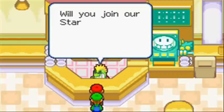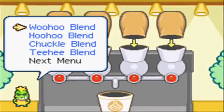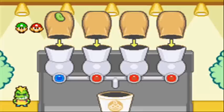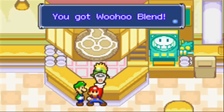All in all, they're pretty easy. We're gonna join this. We also get items here too. So we're gonna make the Woohoo Blend. Since we do have enough to make stuff, let's just do it. Here's the Woohoo Blend — haven't done that in a while. One Woohoo Blend, ready to go. Alright, thanks. You got the Woohoo Blend!